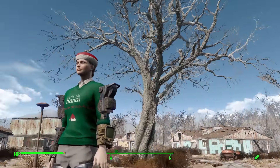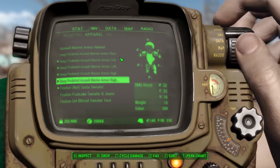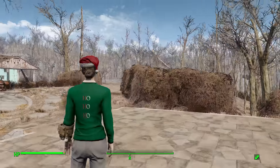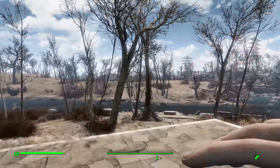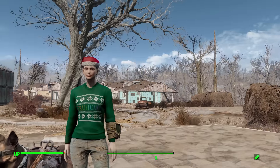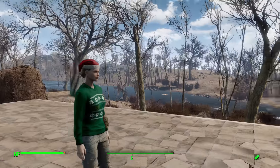Let's pop on the holiday hat and take a look at the Not Santa sweater. It says 'I'm not Santa' on the front — 'but you can still sit on my lap' — written in red, which is hard to see, and on the back it says 'ho ho ho, good times.' Taking off the arm pieces so we can see the sweaters better, it's a lovely green sweater — very nice, very festive.